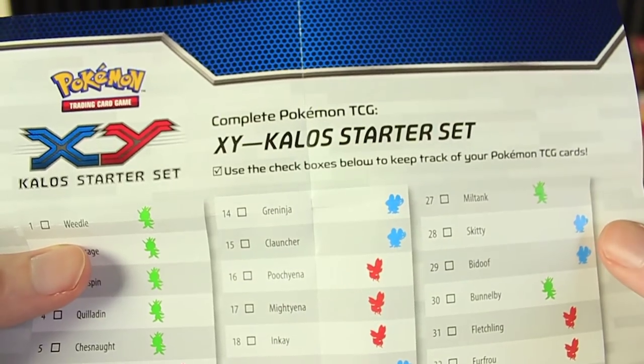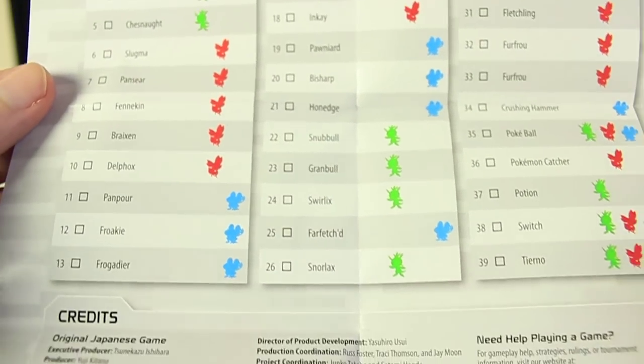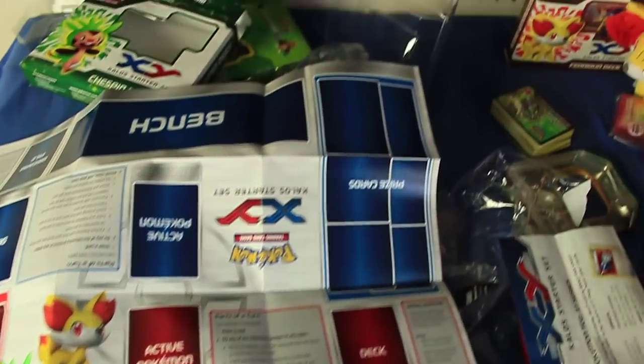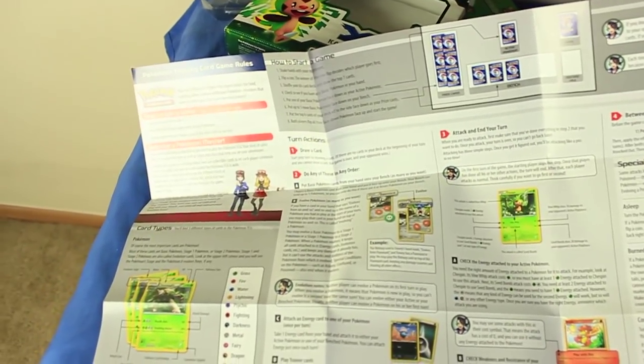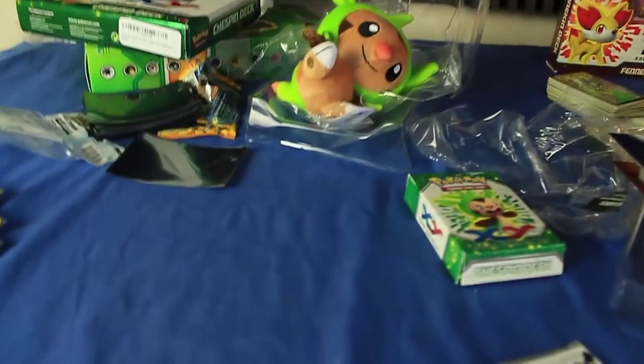This is the X and Y Kalos Starter Set — use the checkboxes below to keep track of your Pokemon TCG cards. So this is the 39-card set. I think through the course of these three sets you'll probably get all of these — the greens are probably from the Chespin deck, the blues from the Froakie deck, and the reds from the Fennekin deck. So if you go ahead and get all three, we'll probably complete the set. And the last thing in the box is a playmat. On the front side it has a little playmat layout — you put your benched Pokemon here, your Active Pokemon, your prize cards. This is basically just the layout to play the game, and on the other side it's basically how to play, like a rulebook.